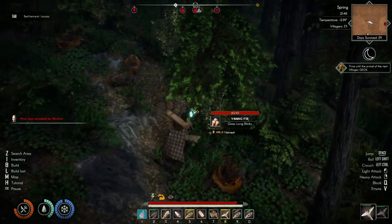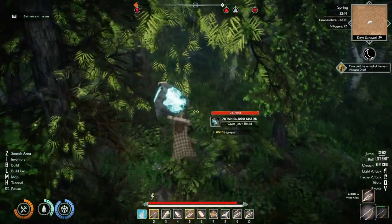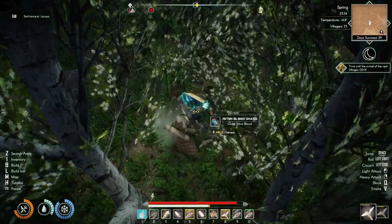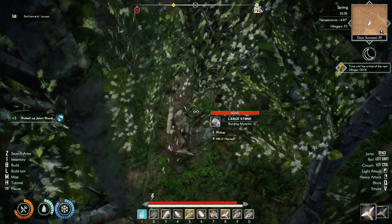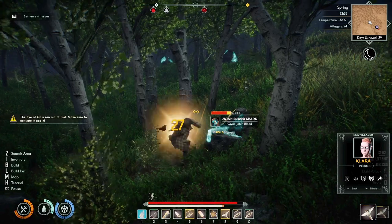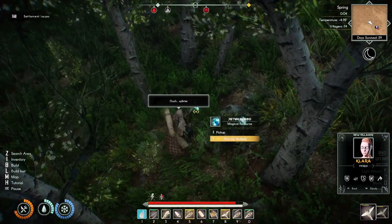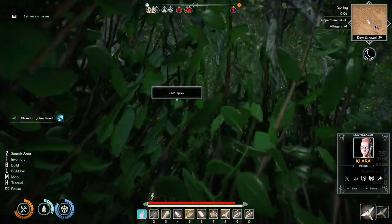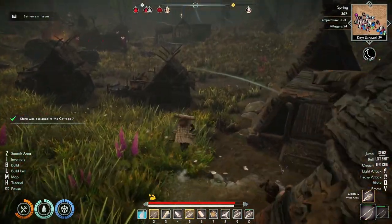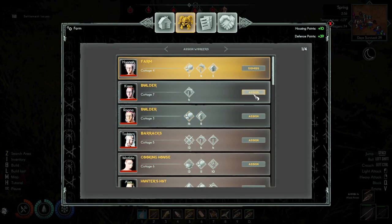Alva's spooked by a wolfar — get away from the wolfars, Alva. Here's some Jotin blood. We got Clara. We're gonna put her on the other farm — that's enough Jotin blood for now. Put Clara in this cottage and then she can work at this farm.